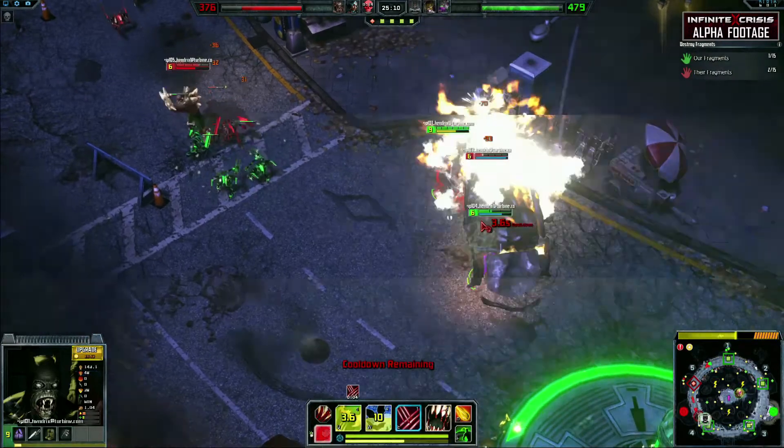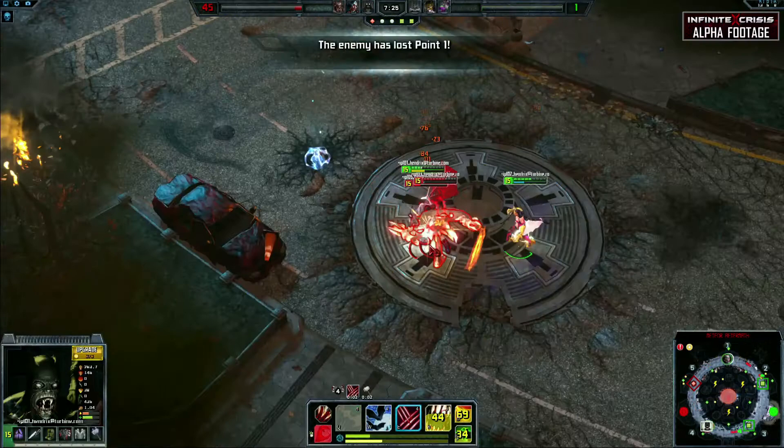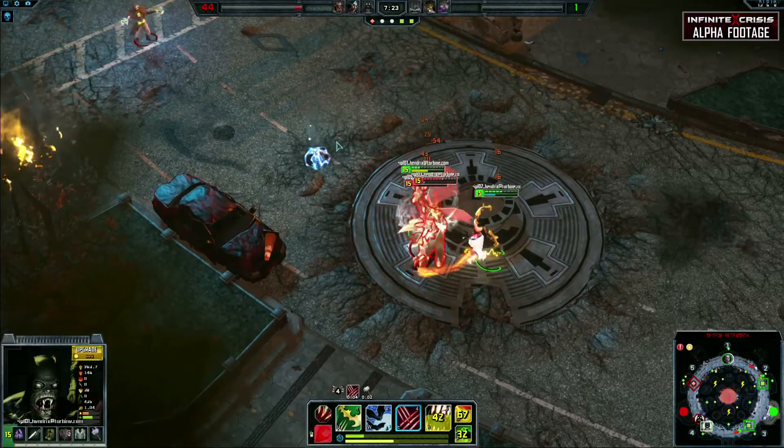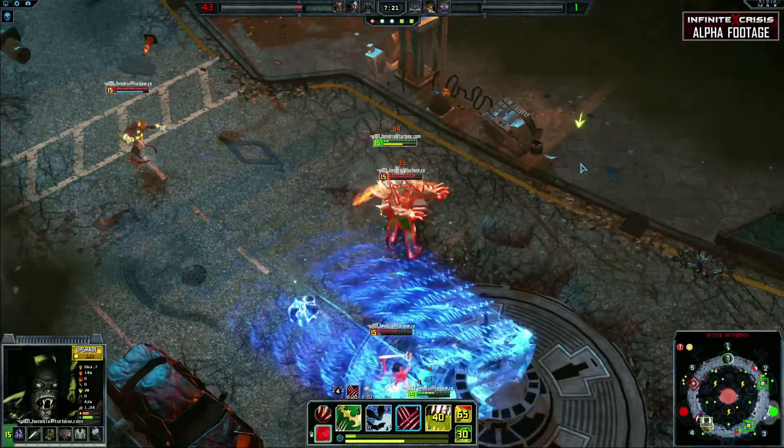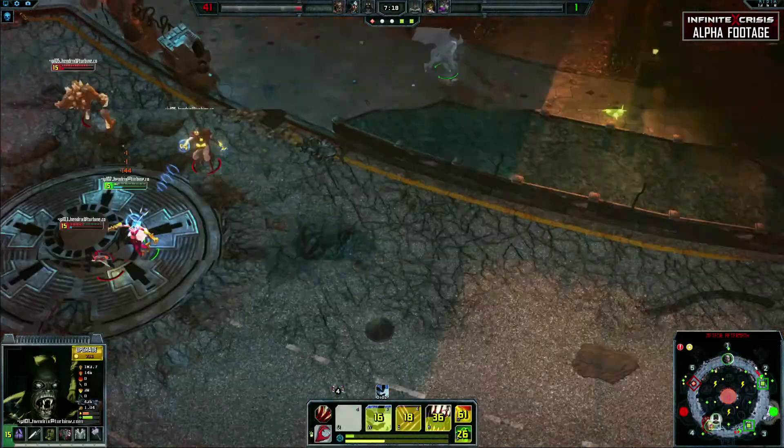With his lifesteal and physical damage output, you can win most 1v1 matchups. However, conserving energy is key, as well as saving Batswarm in teamfights so that you always have an option to escape safely or disengage when the enemy is focusing you.